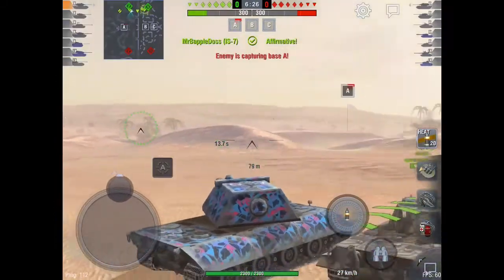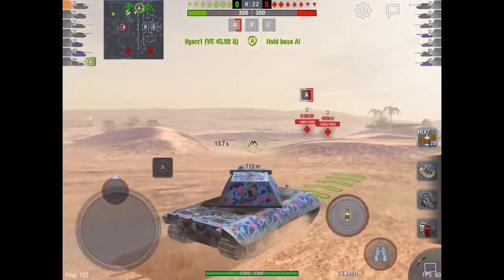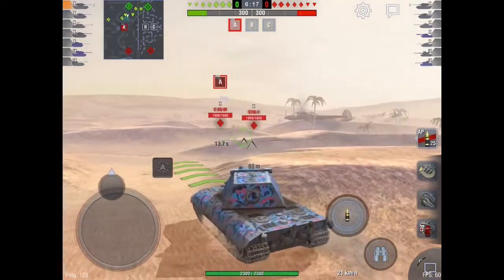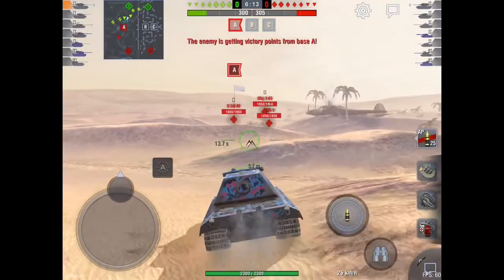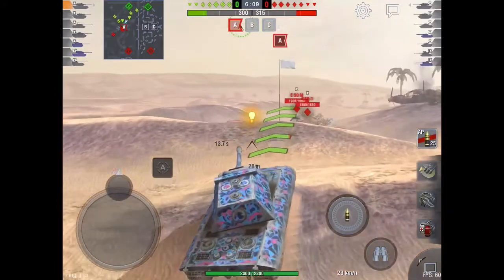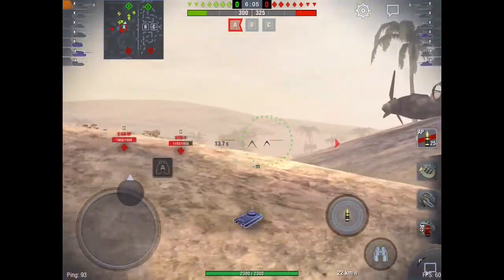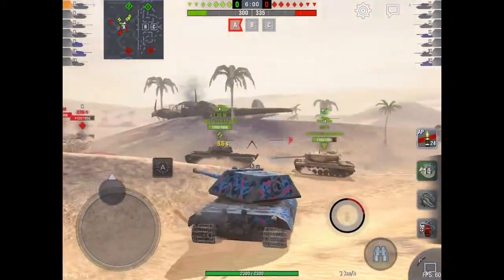Right now I see the meds are capturing A. The A cap is going pretty fast, so that means there's two meds on it. So right now I'm loading up my AP rounds because not much armor so you don't need HEAT — it's just a waste of credits at this point. I pop around this corner thinking I get a cheeky snapshot off, and it bounces off his turret. I can't believe it.